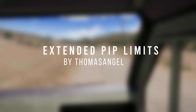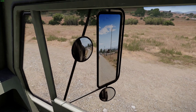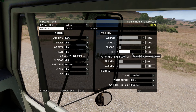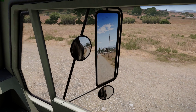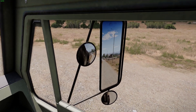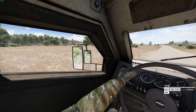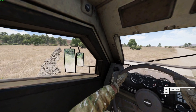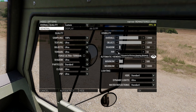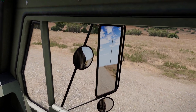Extended PIP limits. PIP stands for picture in picture and is used in features like car mirrors and modded scopes. The game mimics a mirror by displaying the image of a special in-game camera inside your main view. PIP is notorious for decreasing FPS while adding little value since people don't use mirrors that much. You can set PIP detail to low or disable it entirely — though disabling it breaks mirrors and PIP scopes. If you keep PIP on, this mod lets you lower the PIP view distance to as low as 50 meters, down from the 500-meter minimum in vanilla, boosting FPS.